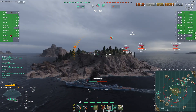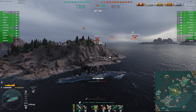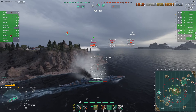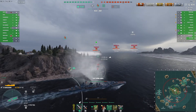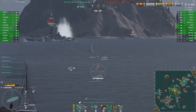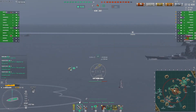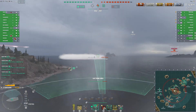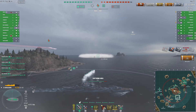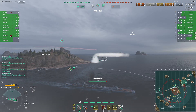I was able to push the Yu Yang away. So we get back to — it's not always about the devastating strikes as much as harassing the enemy DDs and keeping them out of the caps. I was able to do that, and in part I was able to do that because I had Puerto Rico very close, who could also potentially get shells on target. I want to give credit where credit is due to the Puerto Rico. Now I'm just in smoke, and the Yu Yang torpedoes can't hit me. For a second there I was thinking this is great — I'm gonna get a lot of shots here on the Yamato — but turns out, no.